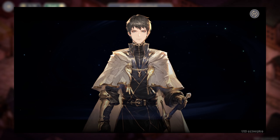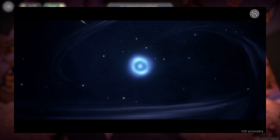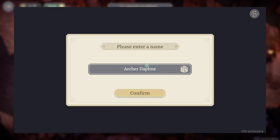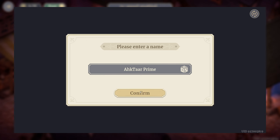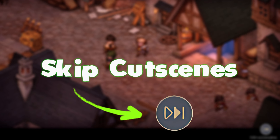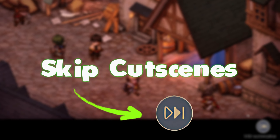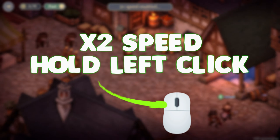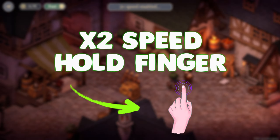When you start the game for the first time, you have to choose your gender — just pick the one you want. A bit later, the game asks you to enter a name for your account. Don't worry, even if you have multiple accounts you can select the same name on every single one. You'll have a lot of cutscenes during your run and you can skip them using the skip button on the bottom right corner of the screen. You can also double the speed of all animations by holding left click on PC or holding your finger on the screen on mobile.